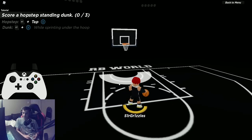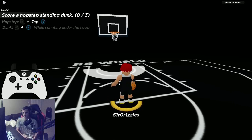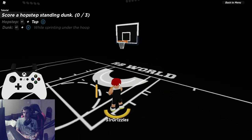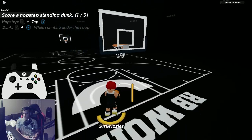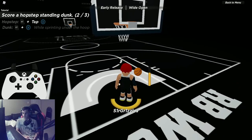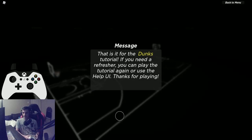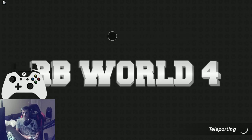The higher your dunk tendencies, the more consistently you'll dunk. You can also do a drop step dunk, though that's likely covered in the post tutorial. That's it for the dunking tutorial. Slashing is a fun part of the game — if you're a post scorer or slasher, a hop step can help you get easy dunks.